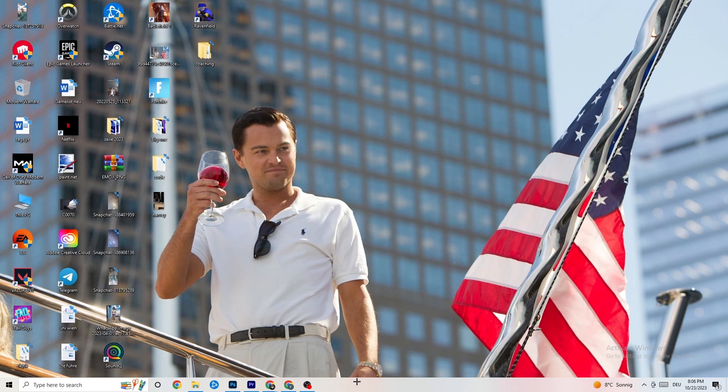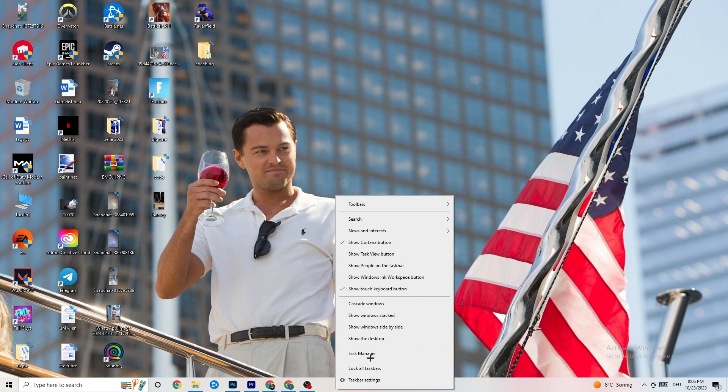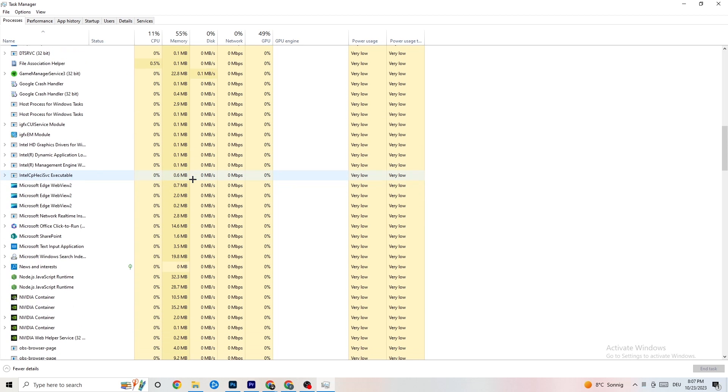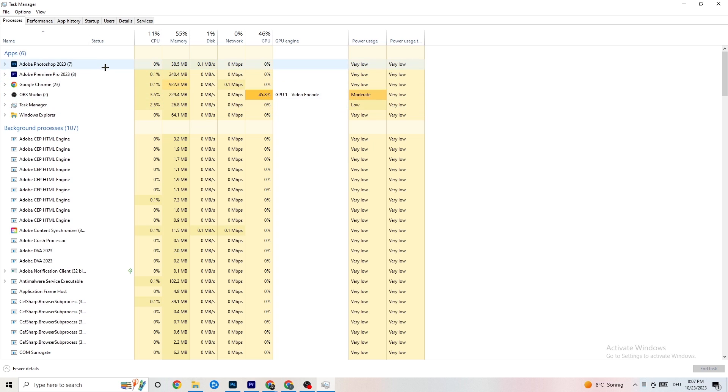The next step is to go to your taskbar, right-click it, and hit Task Manager. You'll see every program currently running. Go to the Processes tab in the top left corner — you'll see CPU usage, memory usage, GPU, network, and more. End every single task that is using too much GPU or CPU. This includes apps and background processes — for example Photoshop — right-click and click End Task.